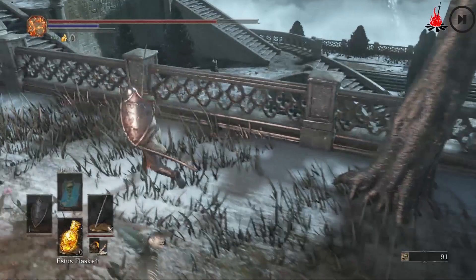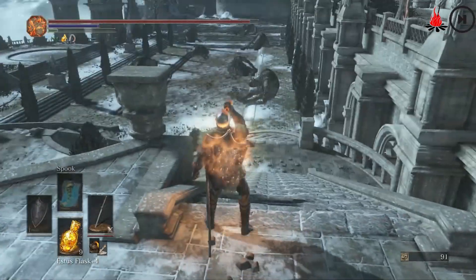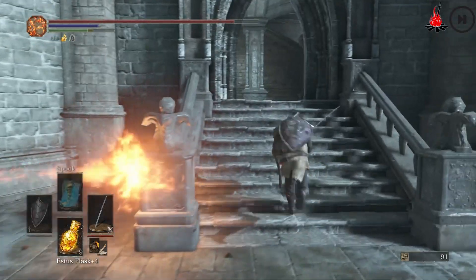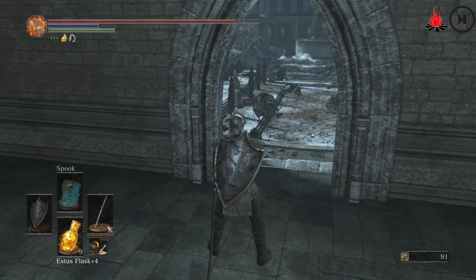You can also run straight through that main courtyard down below instead of running up here, but it's a little bit easier to run up top. Especially your first time through, there are two guys down below that, once you kill them, die permanently. There's also a giant down there.